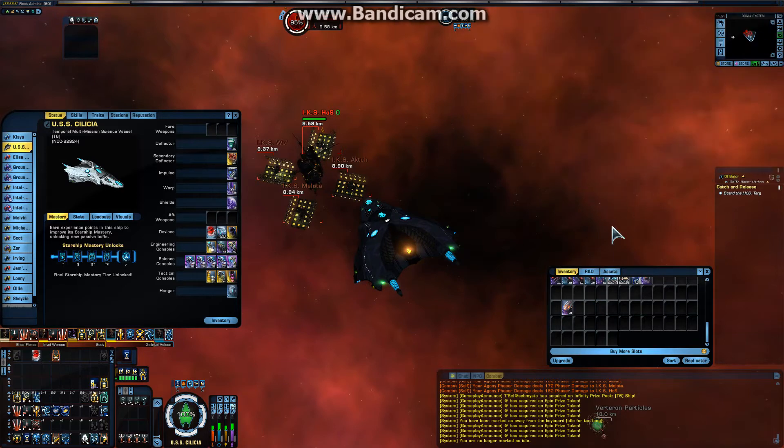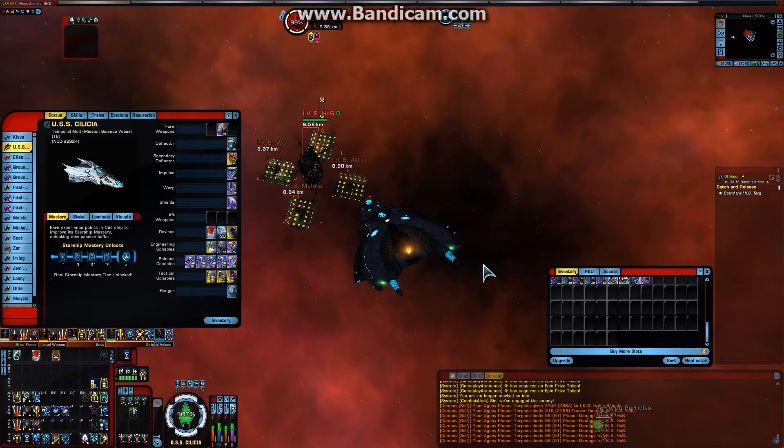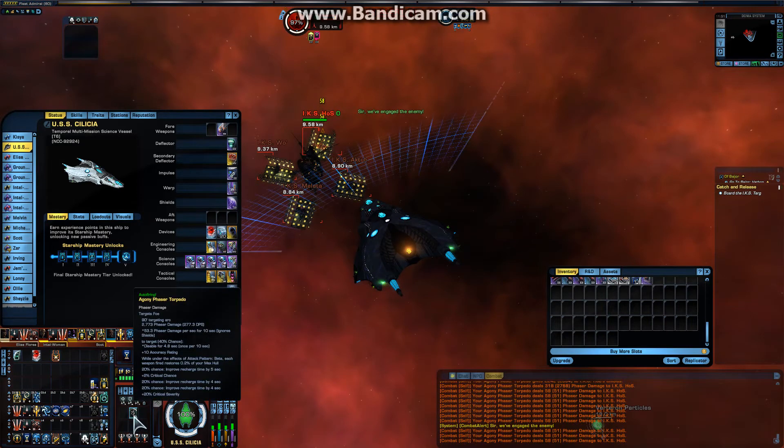So let's close this and equip the torpedo to the ship. I am here at the Doomsday mission — it's the very first map you enter and you have four indestructible targets here. We just start the firing mechanism and I have also got myself three torpedo doffs, so we don't always have the 10-second cooldown on the torpedo.